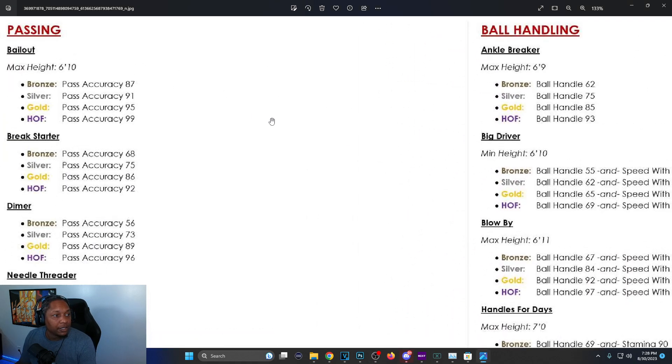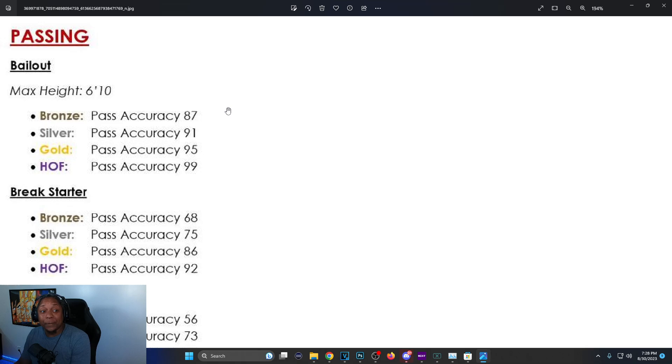Bailout: they boosted it up and limited it to under 6'7 — big men can't have it anymore. You can't get bailout on bronze unless you have an 87 pass accuracy; before you only needed 65. Silver is now 91, gold 95, Hall of Fame is 99 — previously you only needed 94 for Hall of Fame.